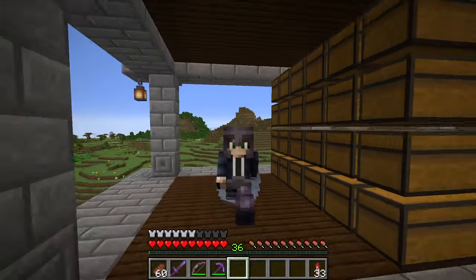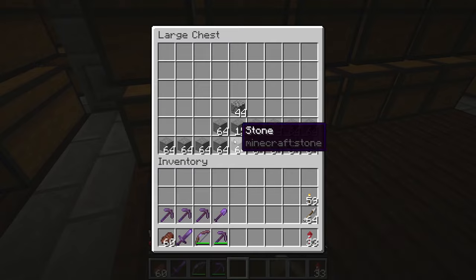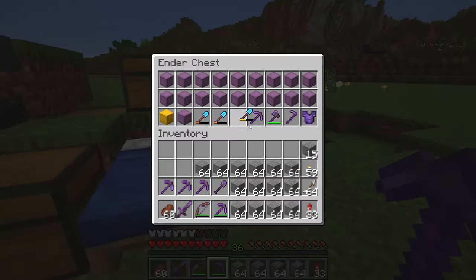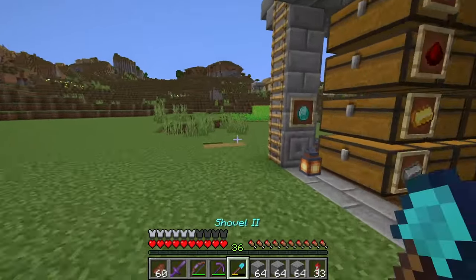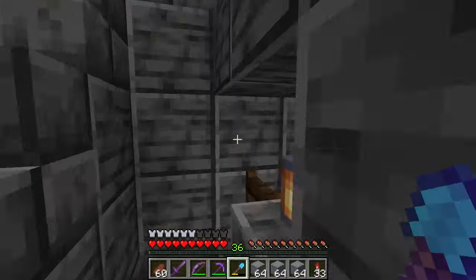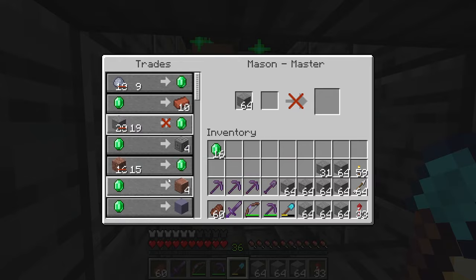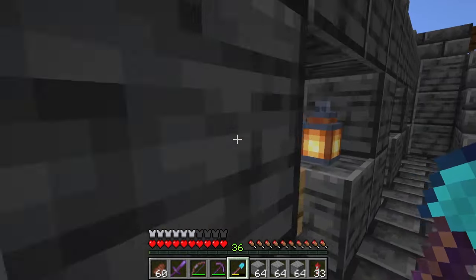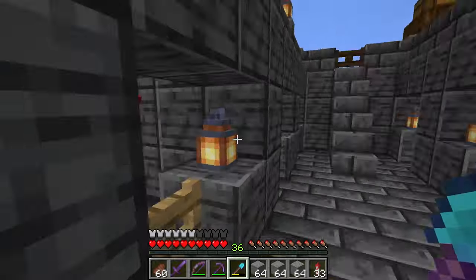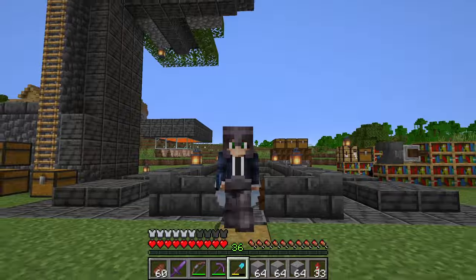I use this stone to trade with masons to repair the tools. I can just show you how I do it. I pick up stone, then I go up here, pick up the tool that I want to repair, keep the tool in my hand, and then over here we have the masons — very helpful guys. I trade a bunch of emeralds with them, then trade for quartz. I do this process a couple of times. I don't only trade stone — I also trade granite, andesite, and diorite. This is how I mostly repair the tools.